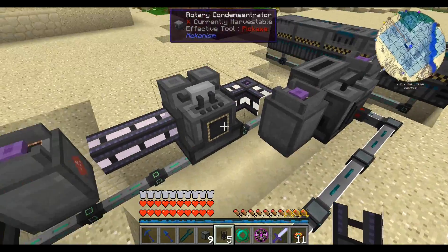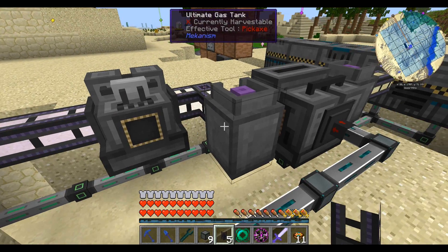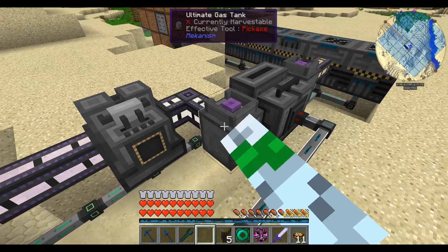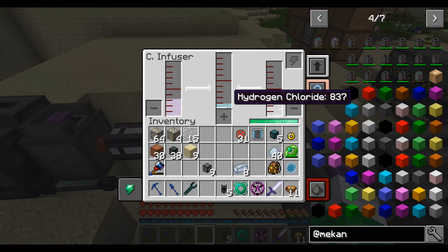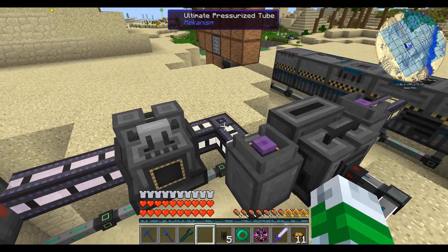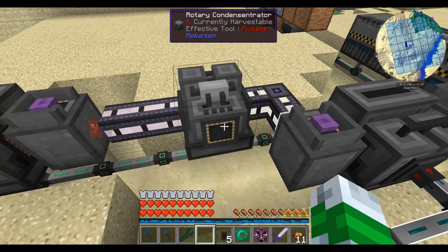That makes this right here tricky. See, that's got no gas in it because this is filling up. I'm going to let this go and fill this up and fill this up, and hopefully once it's all full we can make this a little simpler. This isn't going nearly fast enough and the weak point is actually my water collection.